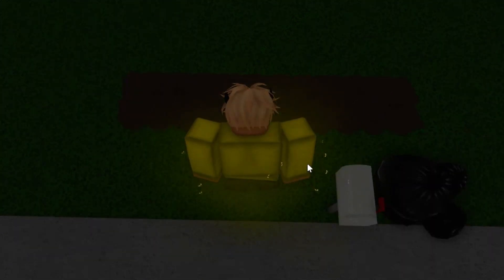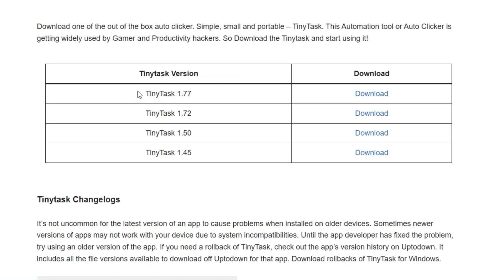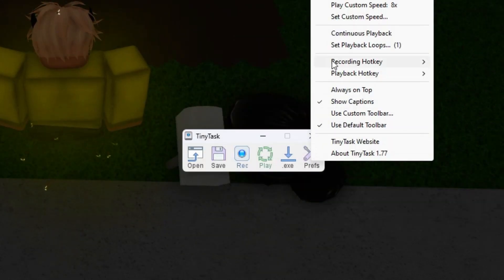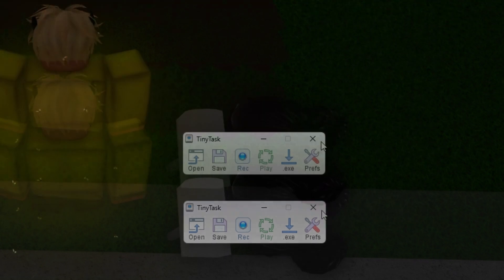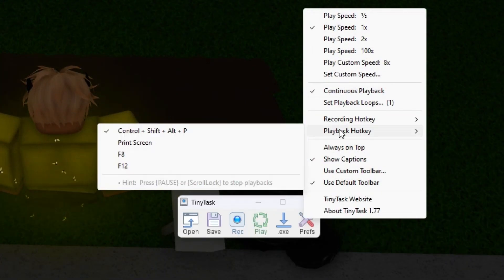If you can reach all of them, go to Google, search up TinyTask, press on TinyTask official and download the newest version. When you download TinyTask, press on prefabs, press on continuous playback and always make sure this is on. Then press on playback hotkey and make sure it's on F8.